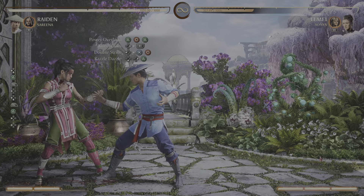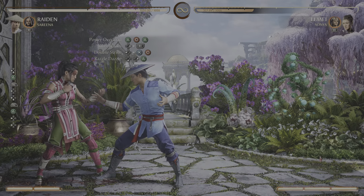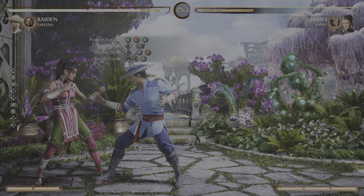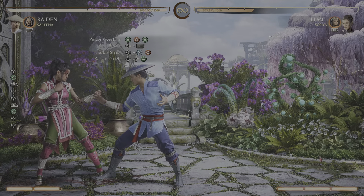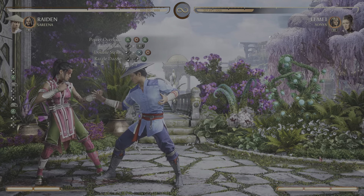In this video we'll be learning a 41% rating combo with no bar. If you want to enhance the razzle dazzle you can use a bar, but for this combo you're going to need the Cameo Serena. So if you don't have that equipment, make sure you get it first.